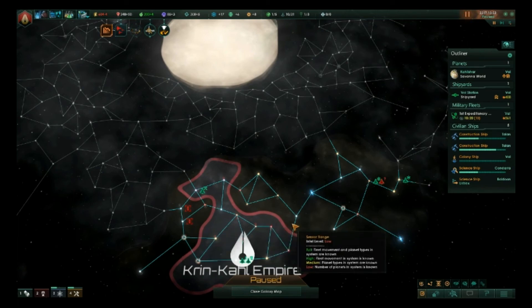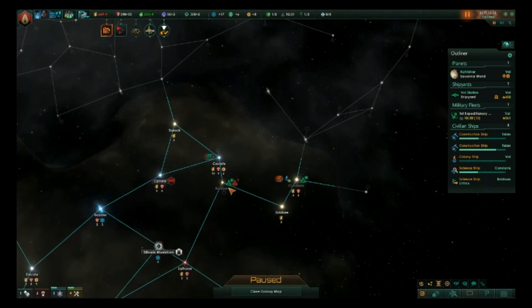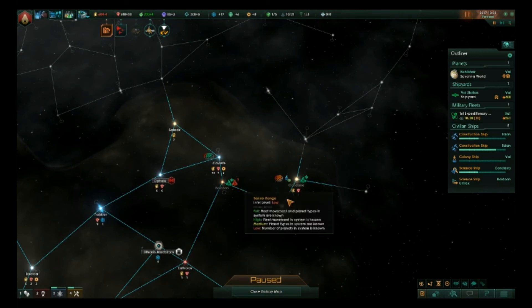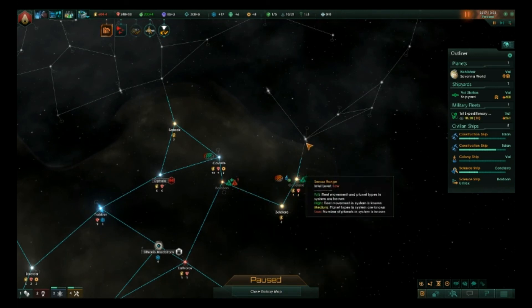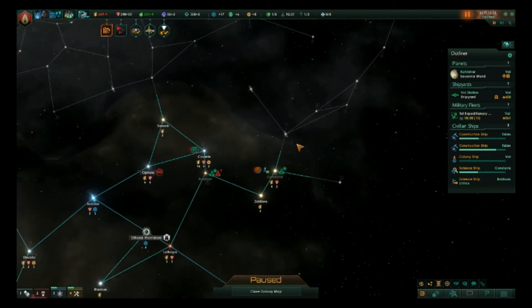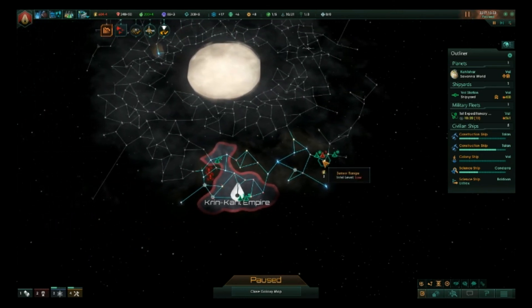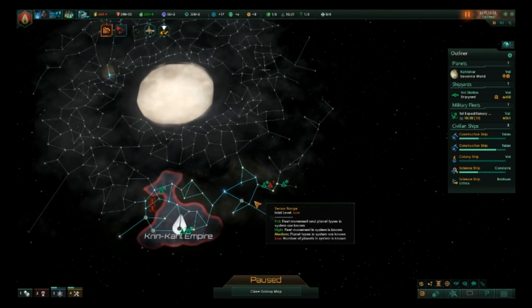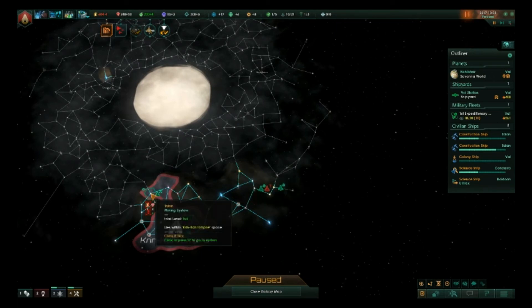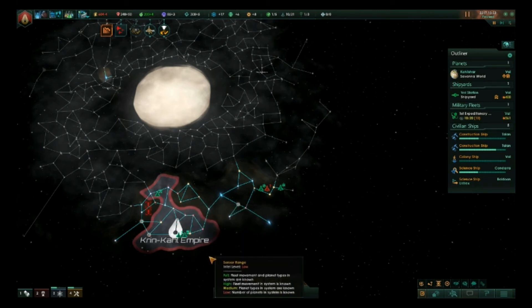I've got both of my ships out here navigating past this little blockade of sorts, which is just some of the alien mining drones. Once we're past that, I think we can take this entire little arm here, and that will give us a sizable amount of territory to work with. If we can lock this down — one station here, one here — I think we'll have enough to secure our borders for the immediate foreseeable future.